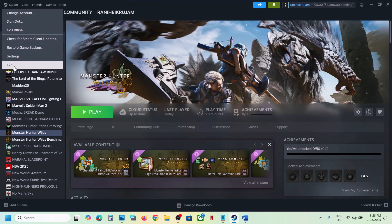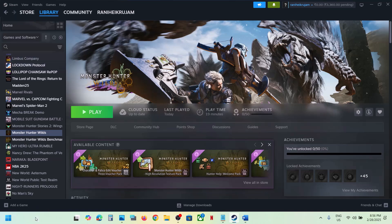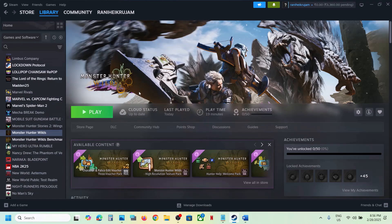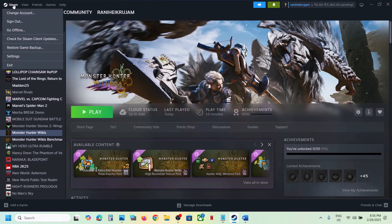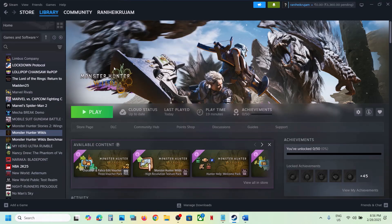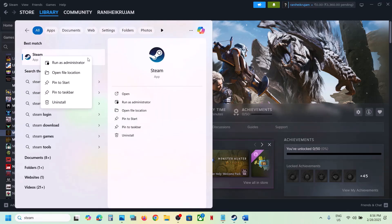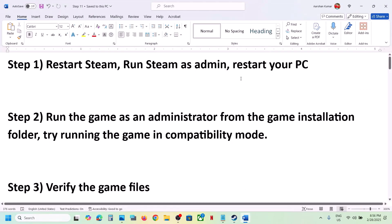The first step is to restart Steam. Go to Steam, click on Exit, and once Steam is closed you can launch Steam once again and then check. If that does not work, run Steam as an administrator. Close Steam, type 'Steam' in the Windows search box, right-click on Steam, and then click on 'Run as administrator' and then check.